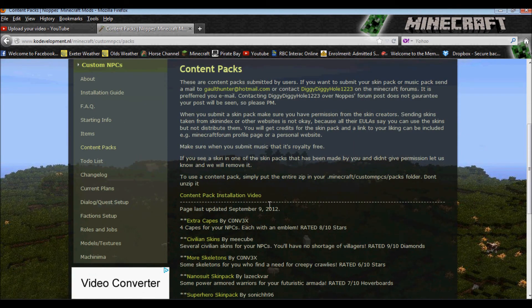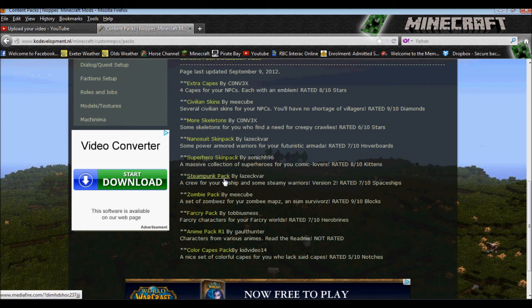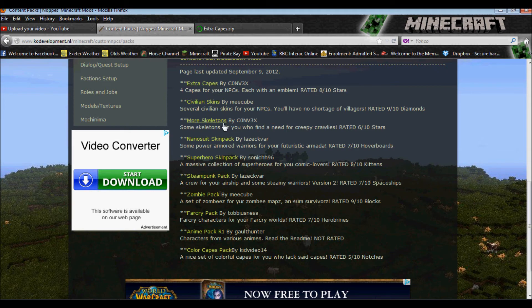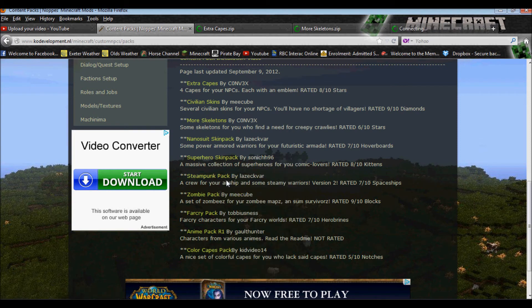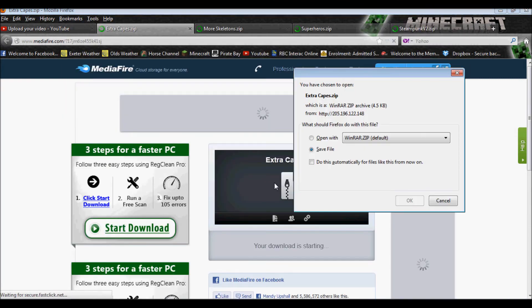We are interested in the content packs. I'm going to click on that and there's all these ones: extra capes, civilians, more skeletons, nano suits, superhero, steampunk, zombie, far cry, anime, and color cape packs. I'm going to download the extra capes, more skeletons, superhero, and steampunk, and show you guys how to install these.